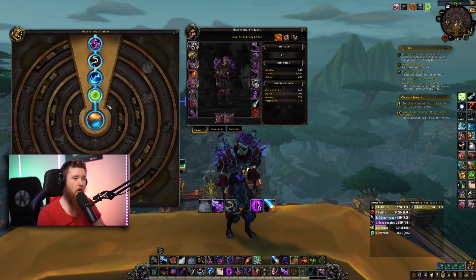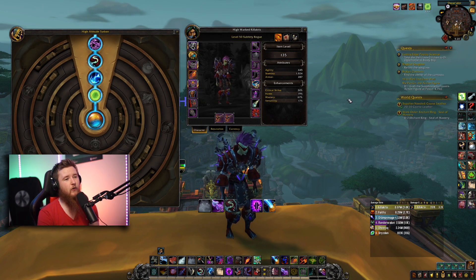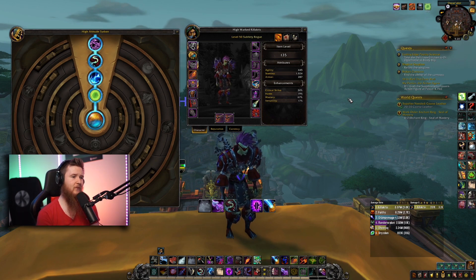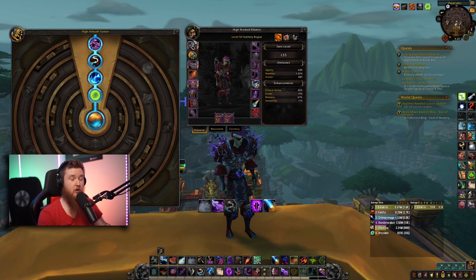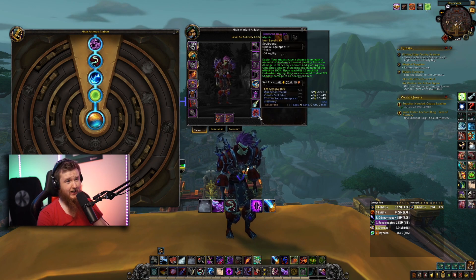For stat priority, same as before: Versatility, then Mastery, then Haste. Gem everything you can into Versatility and enchant the same as before — Versatility and False Multiply — which I've been using with great success.